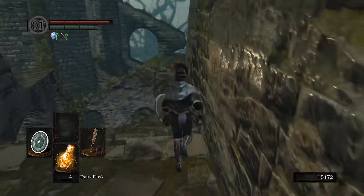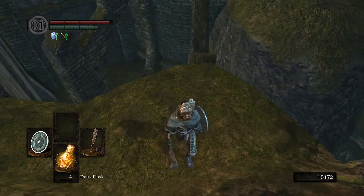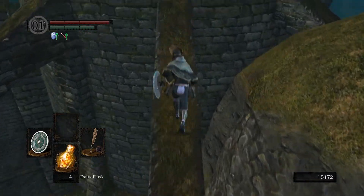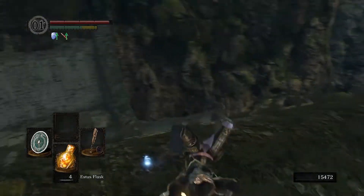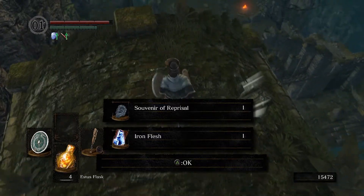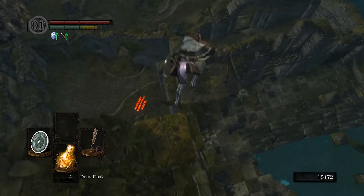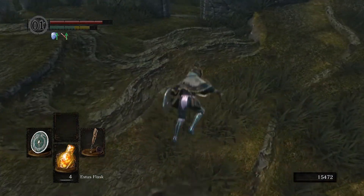Before I head down though, let's take a look at this — I gotta roll across like so. Let's see what item is up here. Normally this is a key, but this time it's a Souvenir of Reprisal, which is a PvP item, and Iron Flesh, which is a pyromancy. So that's not too useful to me at the moment.